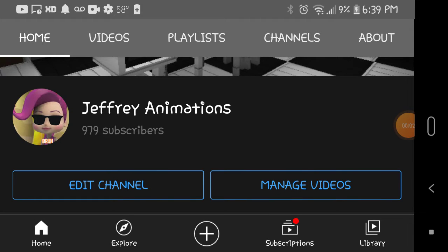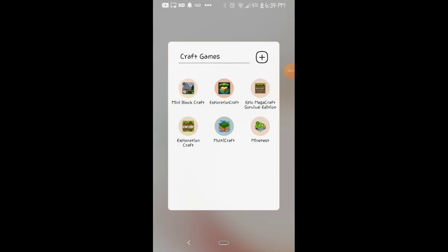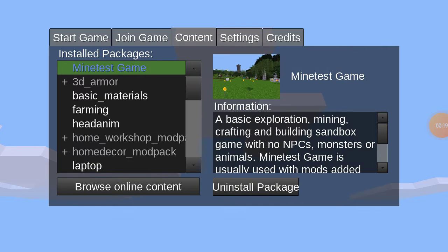In today's tutorial, I'm going to show you how to get mods on Minetest. So, you're going to have to open Minetest. You're going to have to go to Content, then Browse Online Content.